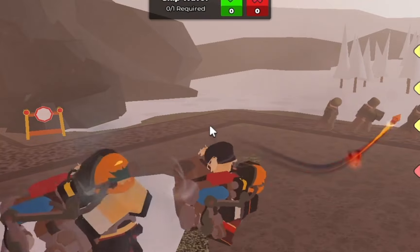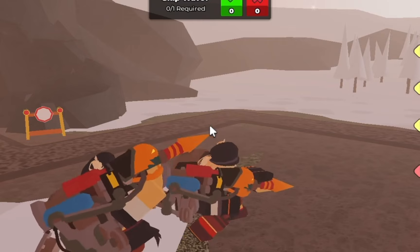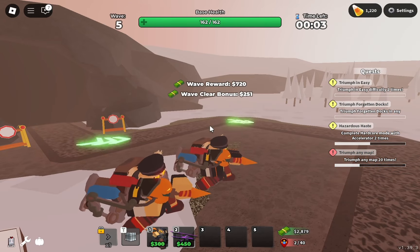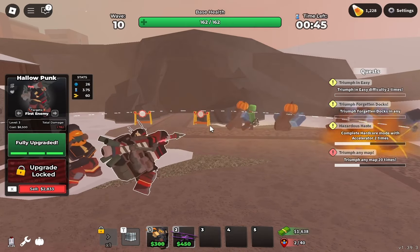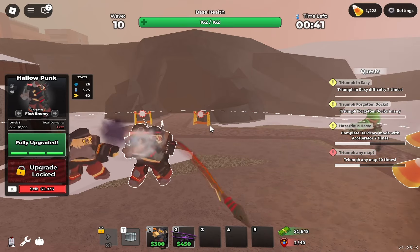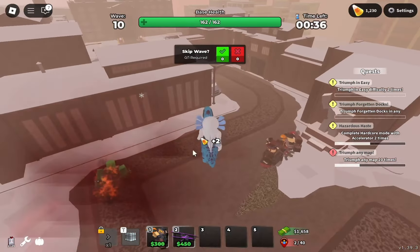Is this tower good at all? Simple answer is no. I don't see it being viable in the game at all — it doesn't even have hidden detection, and worst of all it only has three upgrades which aren't even that good. The knockback effect is very minimal and won't really make much of a difference. That rounds up everything about the new tower — I'll see you in another video.